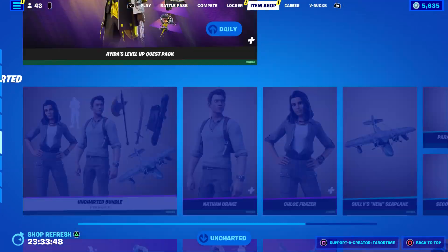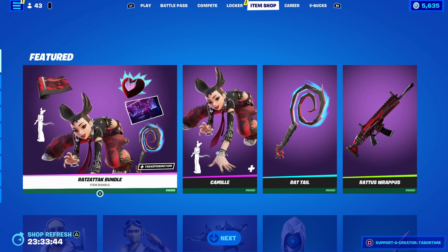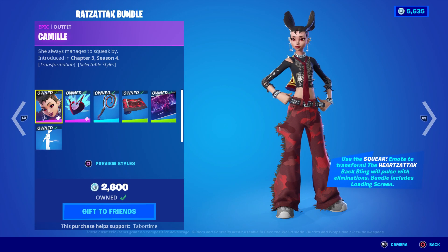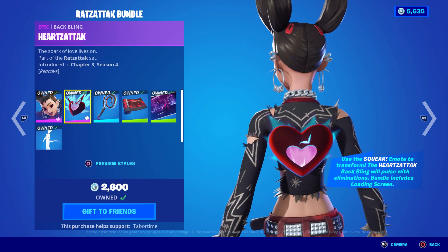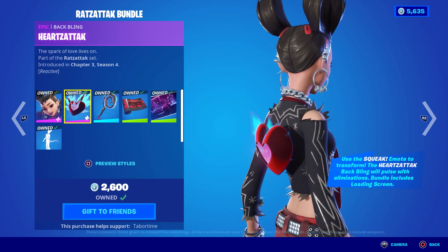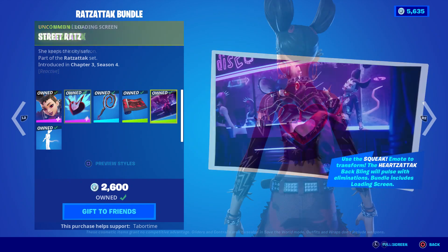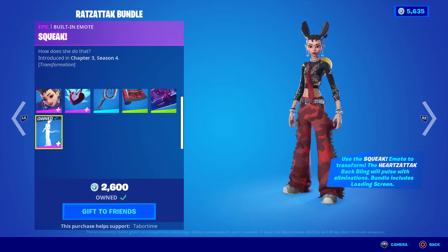Let's take a look in the shop itself — there she is, it's called the Rats Attack Bundle. It says 'she always manages to squeak by' — use the squeak emote to transform. The Hearts Attack back bling will pulse with eliminations. Bundle includes a loading screen, so this one's reactive. Let's see if it shows the pulse. Oh there it is — whoa, it's like a super saiyan glow! Here's the loading screen — oh my, the giant rat squeak!